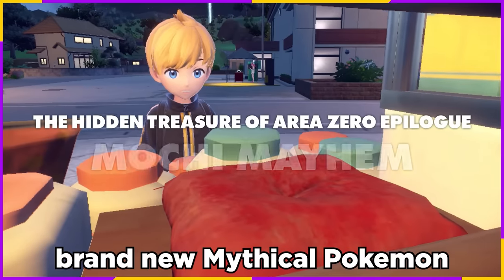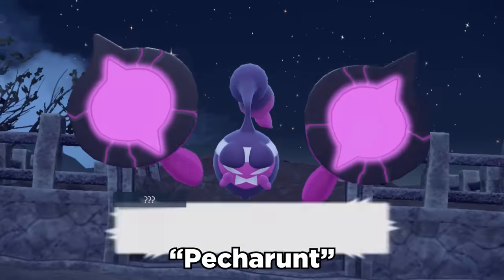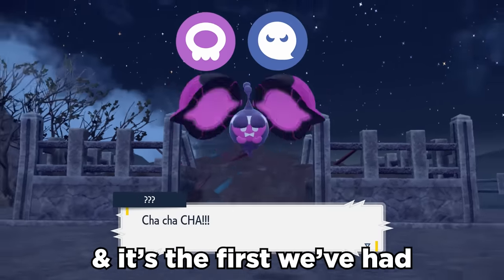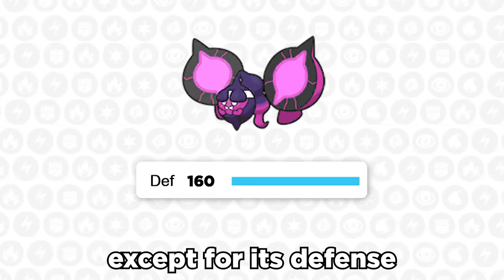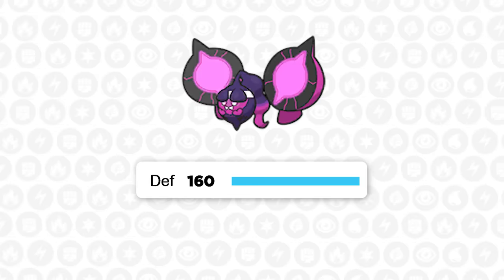The Scarlet and Violet epilogue introduced a brand new mythical Pokemon, Pecharunt. This is a poison and ghost type Pokemon — it's the first we've had since Gen 1. Pecharunt has all around decent stats at 88 for everything, except for its defense, where it has an insane base 160.